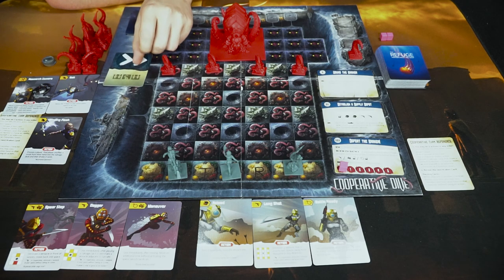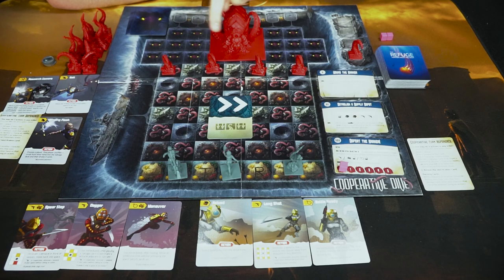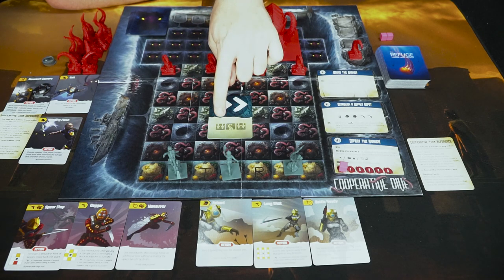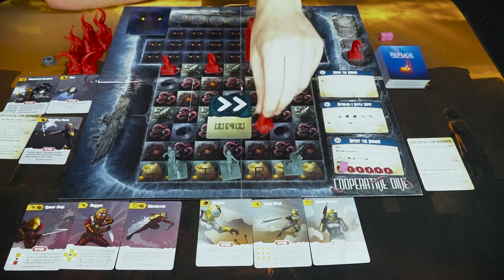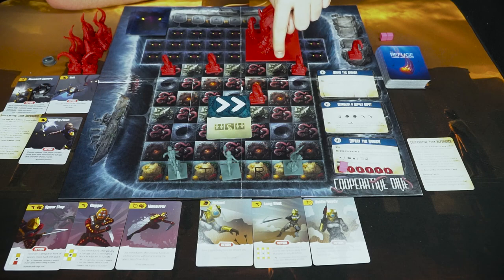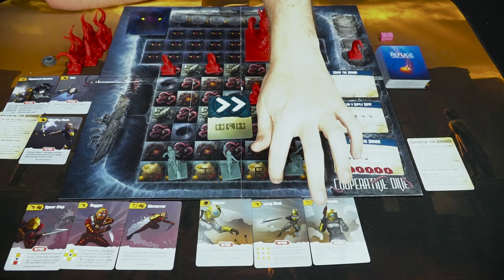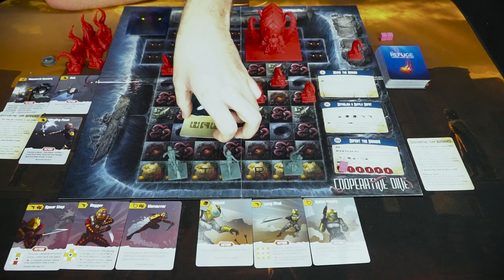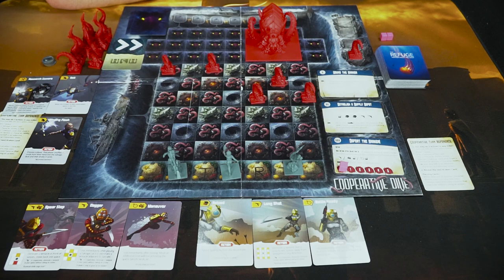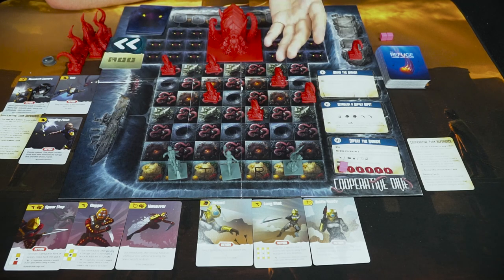After a player takes their two actions, the kraken takes his turn. You draw a kraken card and follow what it says. The top of the card states how the kraken moves — for example, 'move twice to the right.' Then you spawn or move tentacles based on icons indicating specific rows or columns. For instance, one icon moves all tentacles in an area two spaces down, another spawns a tentacle on a spawn space. If spawn spaces fill up, tentacles go to start spaces and then onto the threat tracker, which causes you to lose.